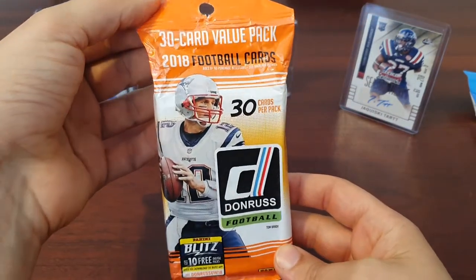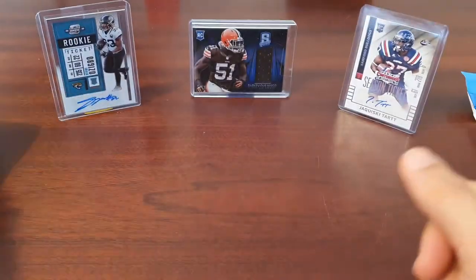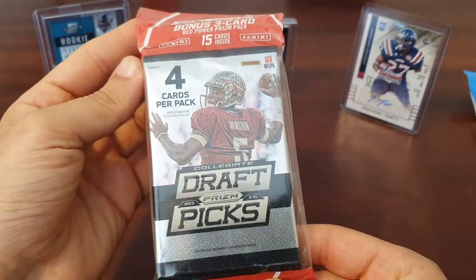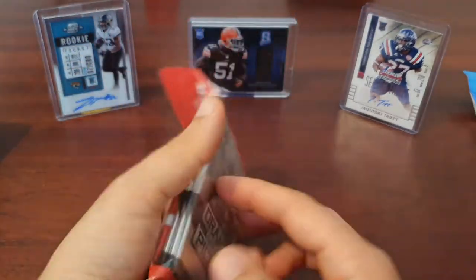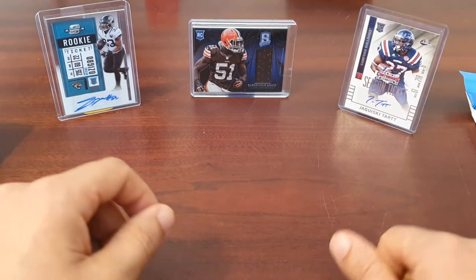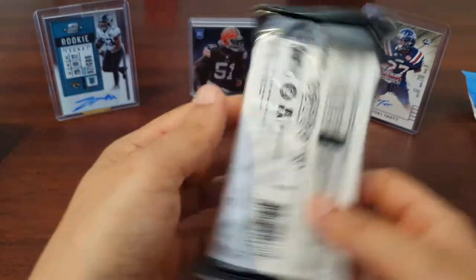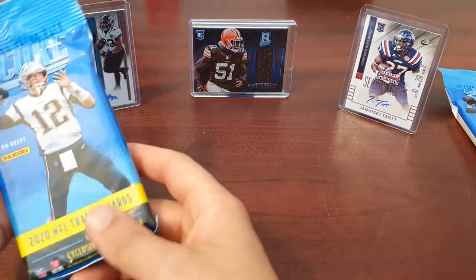We've got some 2018 Donruss — Baker, Saquon, Lamar, Josh Allen — fairly solid. We've got our Prism Collegiate Draft Picks 2015; those of you who saw the 2015 Contenders blaster box I did, I had a bit of luck in that so I'm hoping that's going to pay off. Also got some 2019 Prism Draft Picks, so I'm hoping to hit a nice big Kyler on that, but as an Eagles fan I want a Miles Sanders — that'd be quite nice.